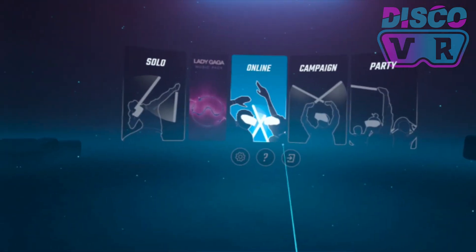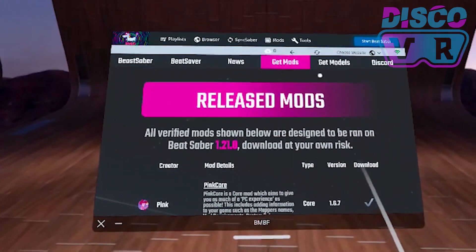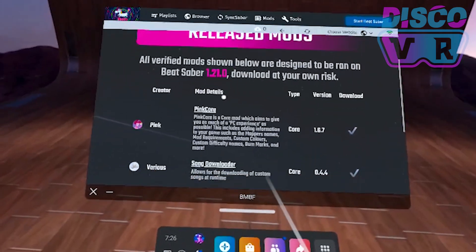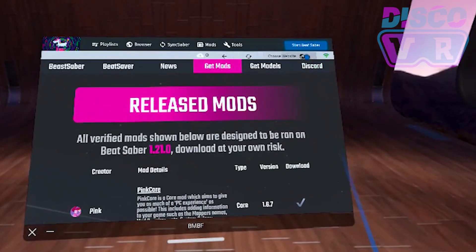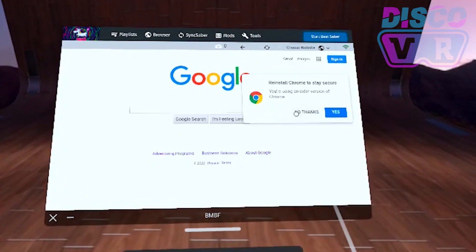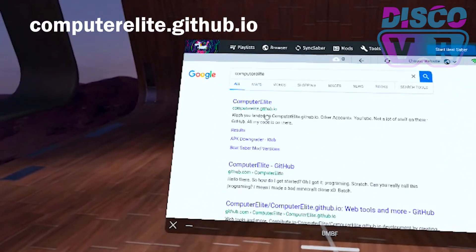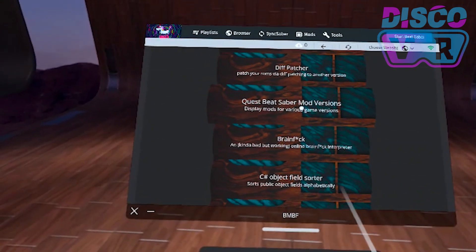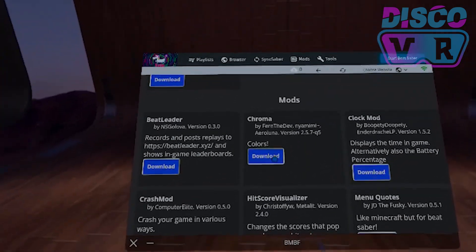Unfortunately, finding mods is a little more complicated now. It used to be that you'd open BMBF, go to Browser and Get Mods — but now it only shows core mods for the latest patched version. To find mods for your downgraded version, click the globe icon, select Google to open a browser within BMBF, and type 'Computer Elite.' Navigate to computerelite.github.io, scroll down to Quest Beat Saber Mod Versions, change the version to the one you installed, and download each mod you want.